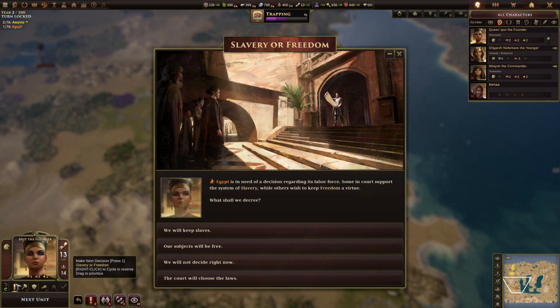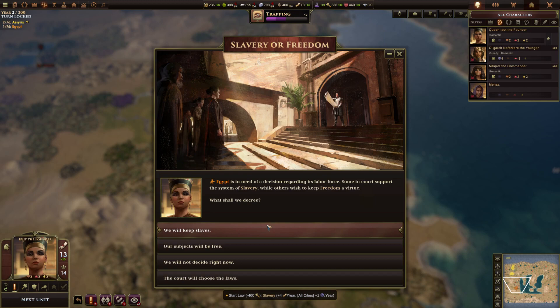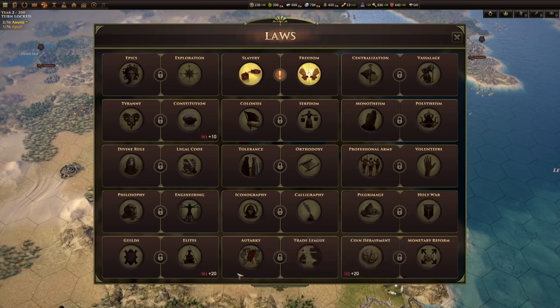I would recommend you always go to 'court will choose' or nothing, and then open the screen yourself later. This screen gives you some information: the civic cost and the headline effects of the laws. For example, 400 civics, plus four orders a year, plus one discontent a year. What it doesn't tell you is that it also gives you a positive opinion bonus for builder characters, which isn't shown on that tooltip.